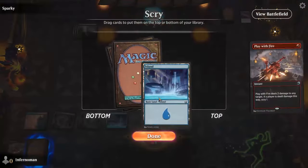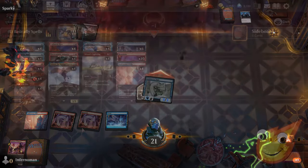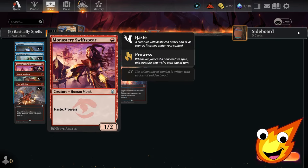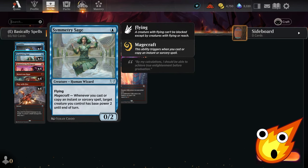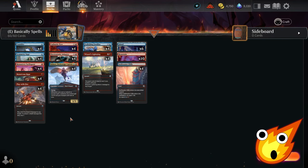Our two main creatures in the one-drop slot are Monastery Swift Spear, which has Haste and Prowess — it pumps itself plus one, plus one until end of turn whenever we cast a non-creature spell — and Symmetry Sage, the regular card variant with Magecraft. Whenever you cast or copy an Instant or Sorcery, a target creature you control has base power two until end of turn. Not as big a pump as Swift Spear, but it can still deal a little extra damage with even a single spell.